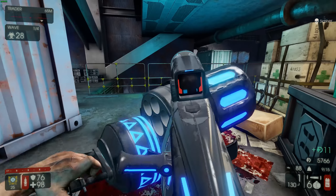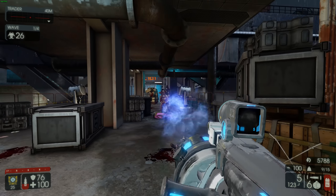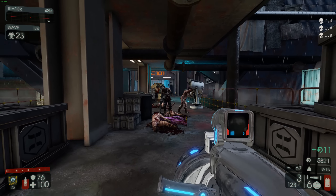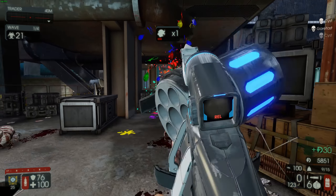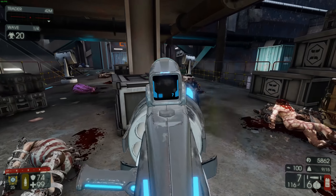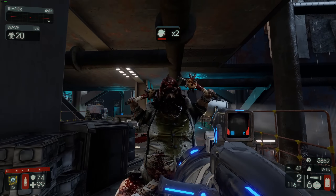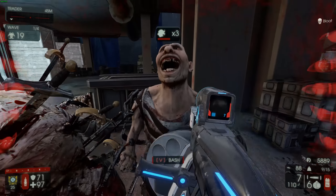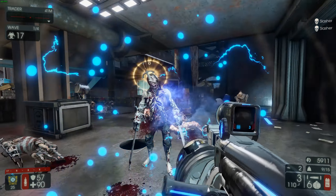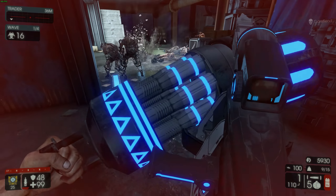You pretty much get the point — you inflate their heads, making them an easier target, but the damage doesn't seem that great. It's basically a supporting weapon, which I don't think the Sharpshooter needs. He just gets stunned and not killed. I have a feeling this might work on the Survivalist though.